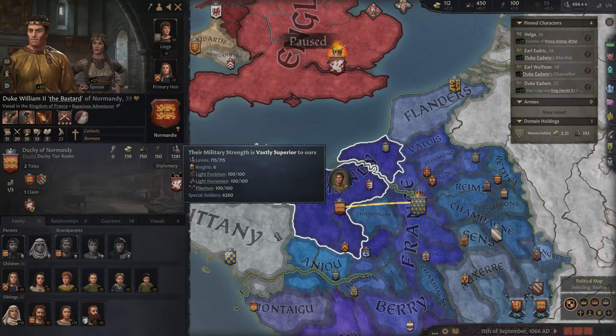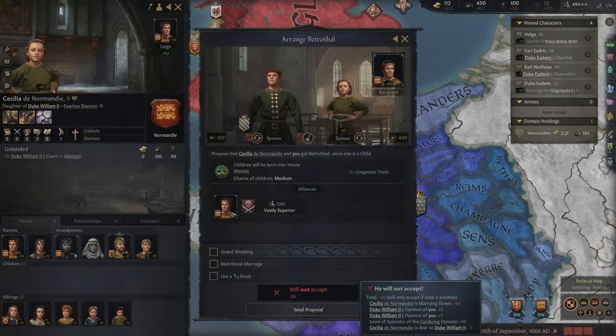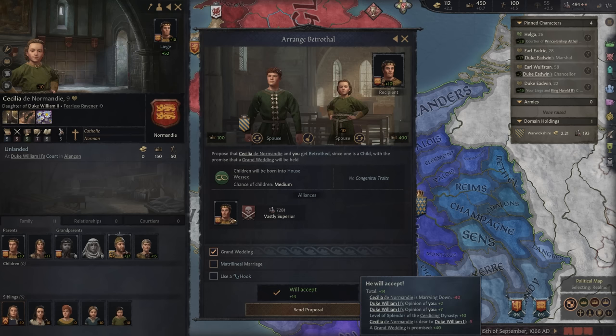Here's Duke William of Normandy — he leads over 7,000 men and is very likely going to become the next king of England. So why don't we ally him? He's got a daughter who's currently 9. We could have a marriage, but right now he's saying no — she would be marrying down. However, we're going to use a grand wedding promise. It'll cost a lot of money — average cost, 375 gold. We got it: plus 14.